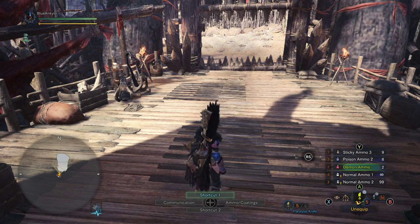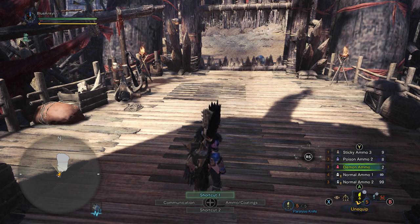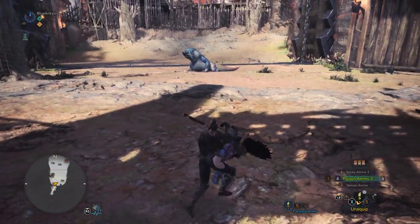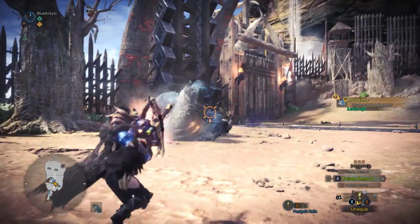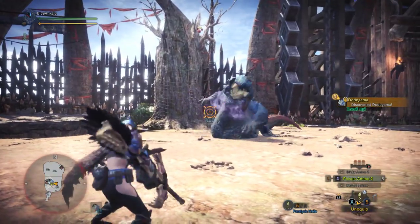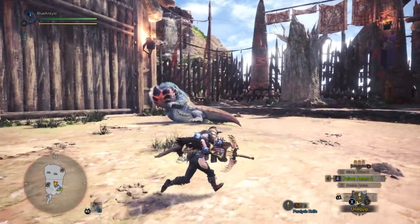We'll try out some different ammo types and see how it works. I'm probably going to be pretty bad. You don't get any assistance from your cats or anything on these. So unlike the bow, which you saw me fight Basil Geist with, I'll be poisoned already — well, that was very convenient.